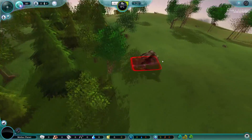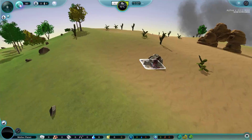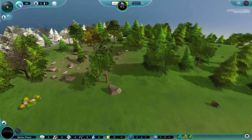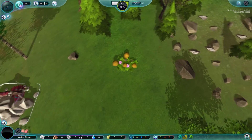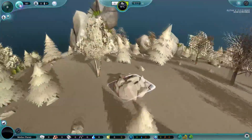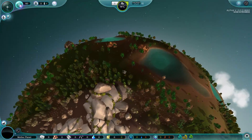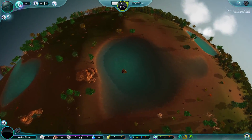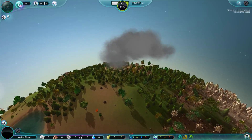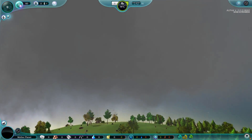Look at this - we got some Saguaro cactuses right over here, some deciduous trees, some evergreen trees. We got different biomes. Are those pumpkins or some sort of melon over there? We've got the winter biome over here. These are procedurally generated. We can use the mouse wheel to zoom in and out. Over here looks almost like an oasis. There's weather effects and all kinds of stuff - we got a lightning storm going through our world here.